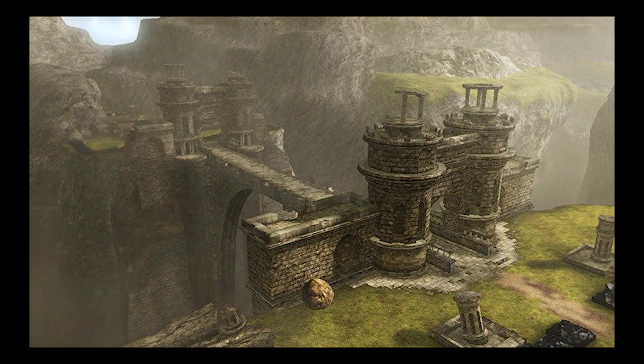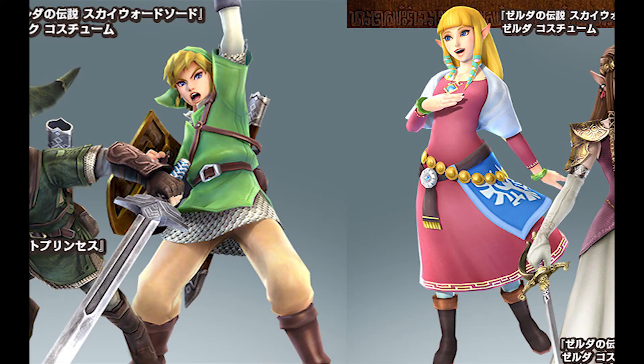Moving on to Skyward Sword, which is some of the most recent stuff we've seen from Hyrule Warriors, other than A Link Between Worlds. First off, we have Link and Zelda DLC costumes for Skyward Sword designs, similar to the Twilight Princess costume DLC. So you can play as Skyward Sword Zelda or Skyward Sword Link — I very much love their designs, so I'll probably end up using them if I play as Link or Zelda.